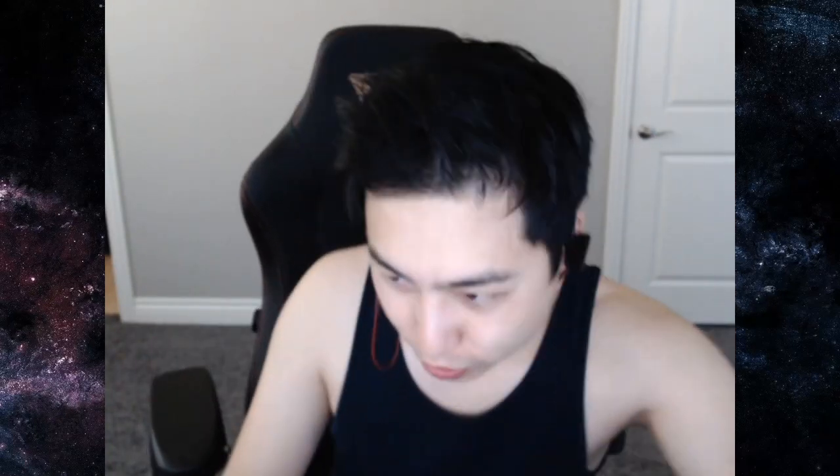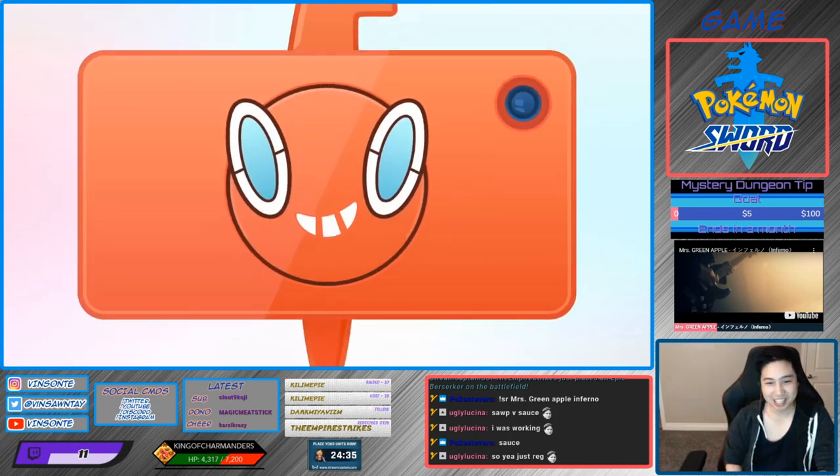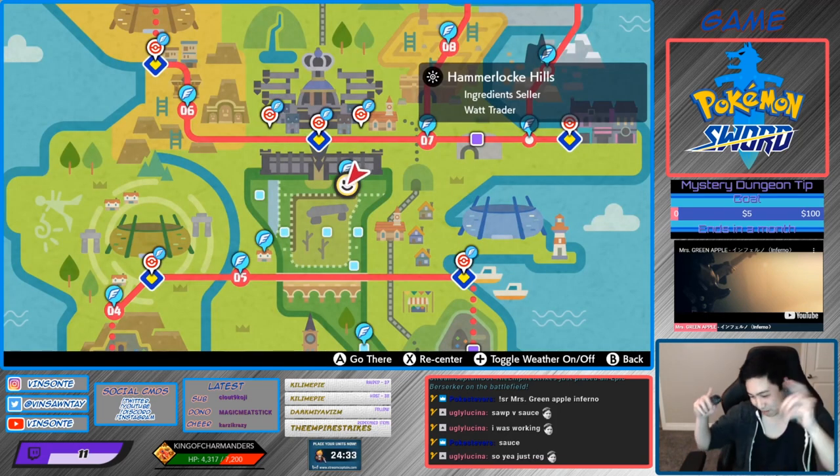Hey, Vizante here. So in this episode we're going to look at Hidden Ability Lucario. Hidden Ability Lucario — Justified. It means attacks increase by one stage when hit by a dark move.